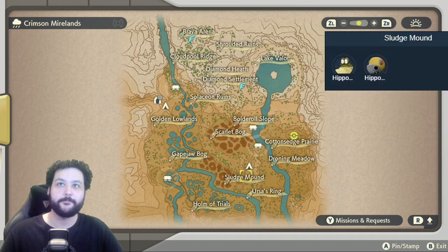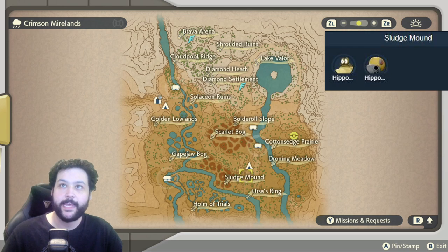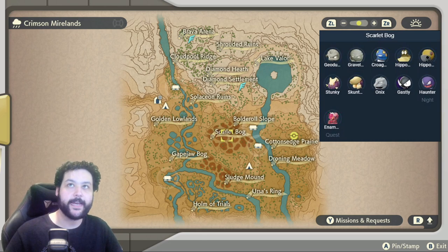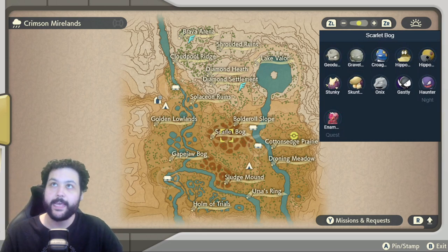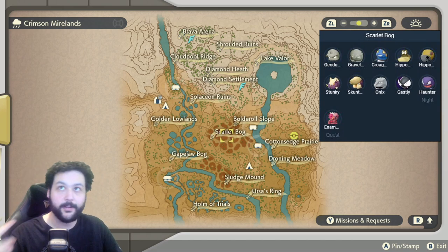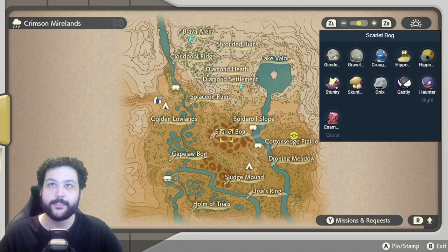Right above is the Sludge Mound where we're going to get our Hippopotas and Hippowdon. Then into the Scarlet Bog right above it, we're getting Geodude, Graveler, Croagunk, Hippopotas, Hippowdon, Stunky, Stuntank, Onix, Gastly, Haunter, and then a Heatran in a post-game quest.